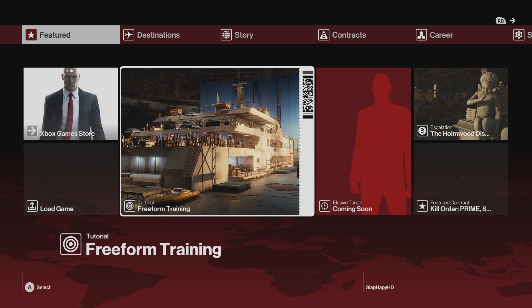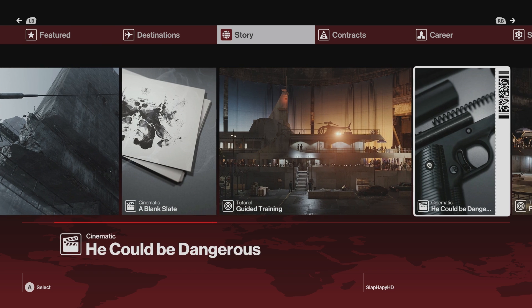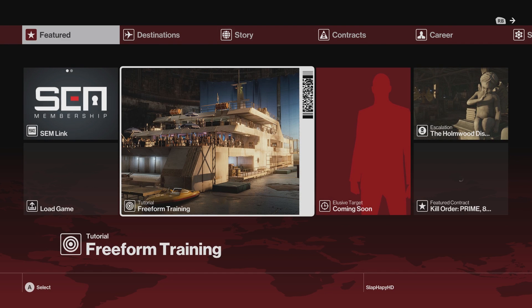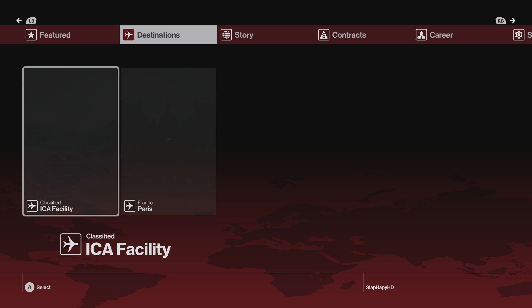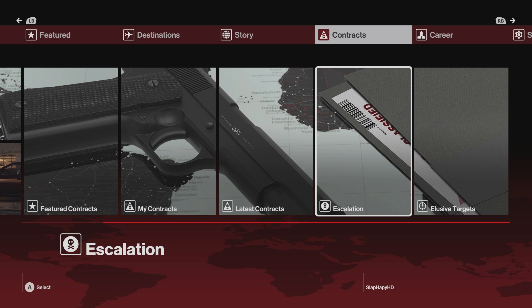Ladies and gentlemen, welcome back to another video. This time we'll be doing some more Hitman. In the last video we had finished episode one, so as you can see there's no missions that we can do for now until Square Enix decide they want to upload some more episodes. We can either do some escalations or some elusive targets.